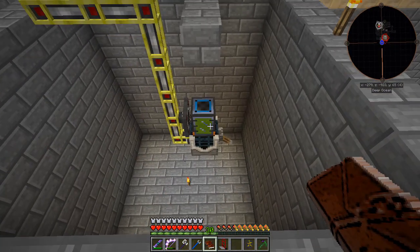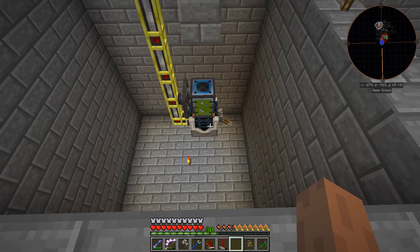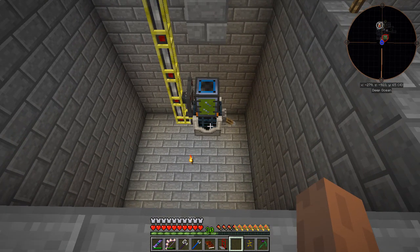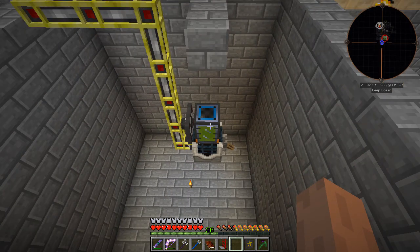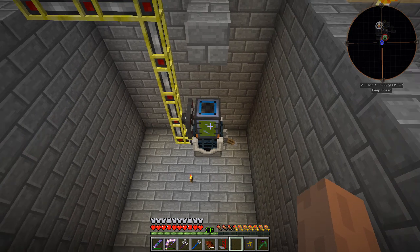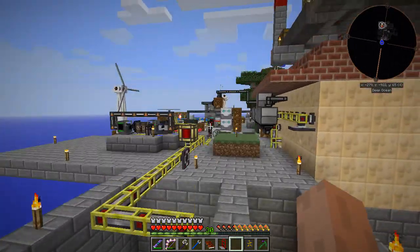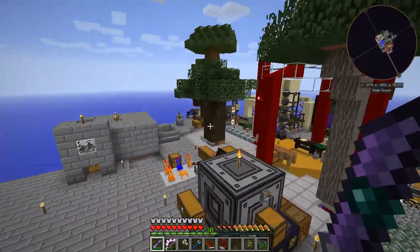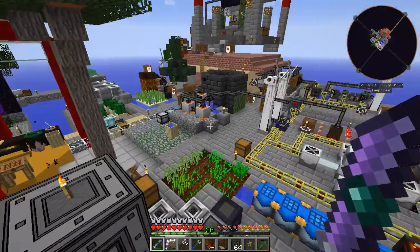Long story short, this doesn't work very well — it's just way too slow for the wither skeletons to spawn. We might use the autospawner for spawning other things, possibly villagers or cattle. For now, I pretty much just went back to the nether, grabbed the head taker, and grabbed a good stack of wither skeleton skulls.